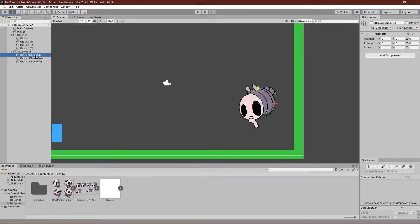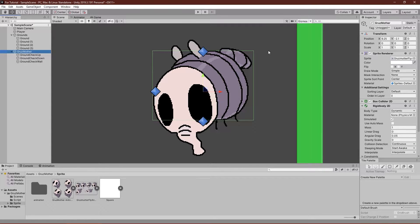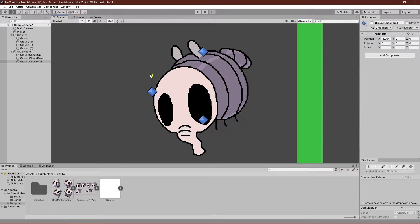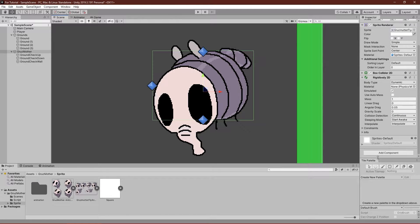After that we'll give them all a gizmo. Now I'll put the ground check up right above our enemy, the ground check down right below our enemy, and the ground check wall right in front of our enemy — basically put it on the edge of your box collider. Let me just tweak the values a little bit. Now let's make a script called Grossmutter.